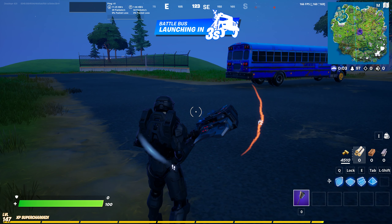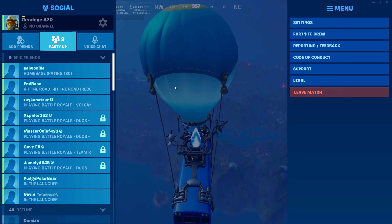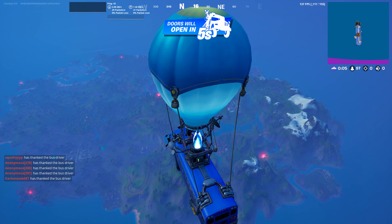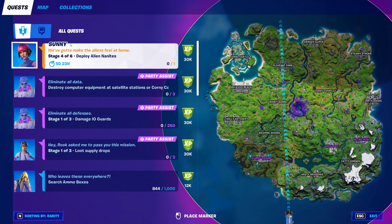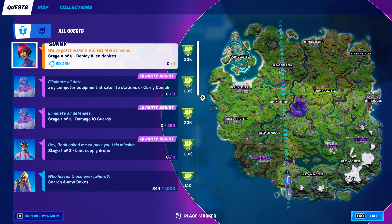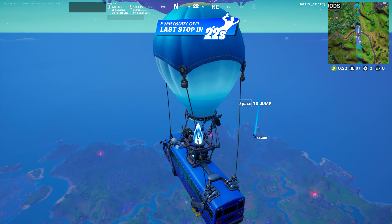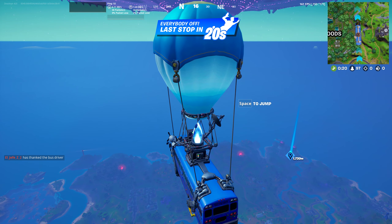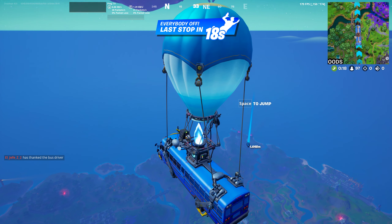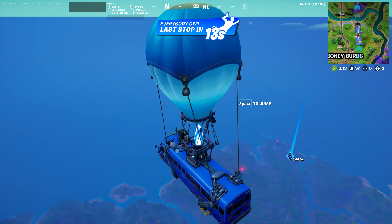Hey everybody, Gedi420 coming at you here today. Got another quest going on today that I didn't think we were gonna need to show you how to do, but it's doing it a little bit tricky. People have problems with the deploy alien nanites, so we're gonna find us some nanites and we are going to deploy them so you can see how to do it. There's some other people who have problems — they didn't know how to throw it, or there must have been a glacier at some point.